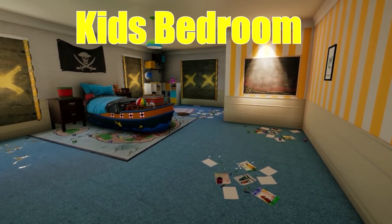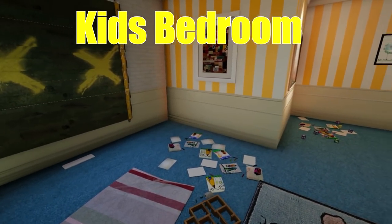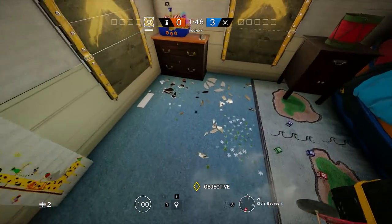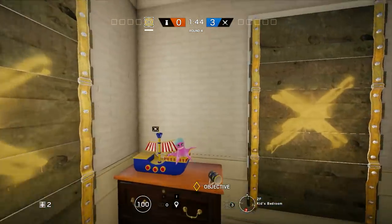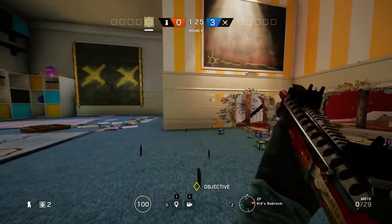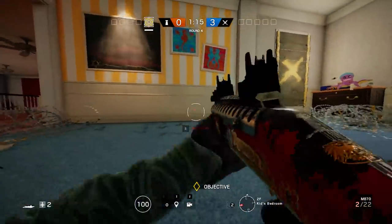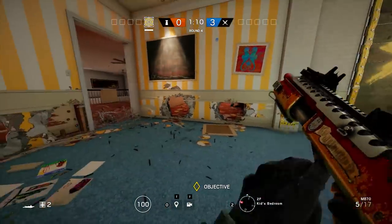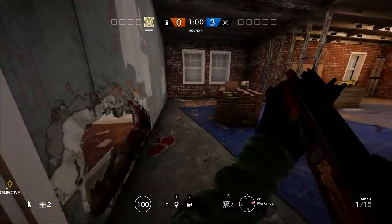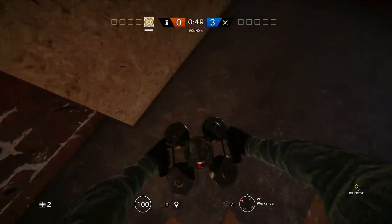Next up we have the Kid's Bedroom. It's one of the hardest objectives on this map — it has a lot of walls, four windows, and one door entrance. There are two different ways to defend this objective. The first way: do not reinforce any walls and destroy the walls from underneath at the very bottom, just to allow you and your teammates to shoot into the objective from, for example, the extraction site or Master Bedroom. As Jaeger, put one ADS at the extraction site window and also one at the Master Bedroom window.